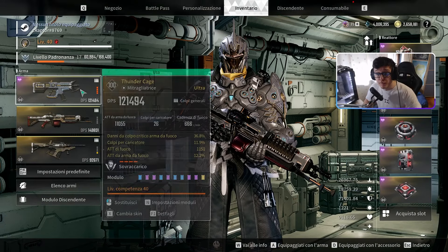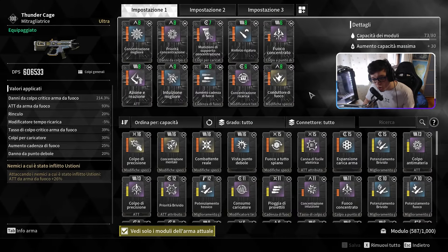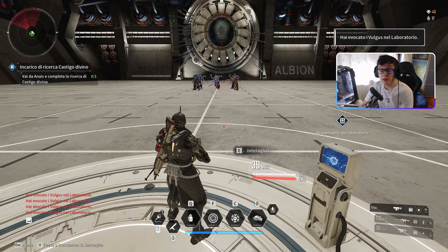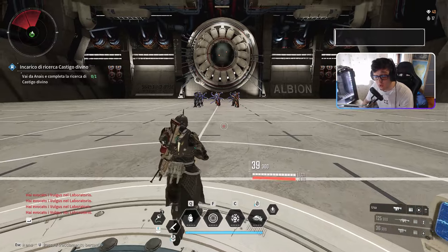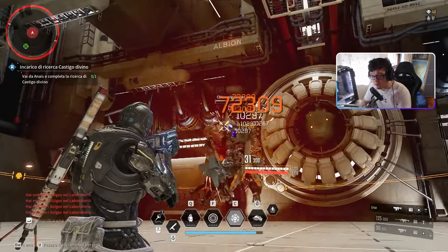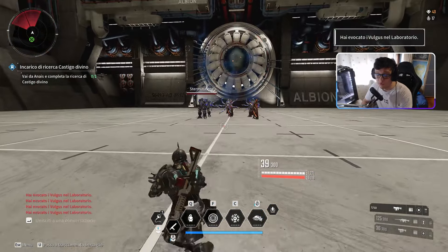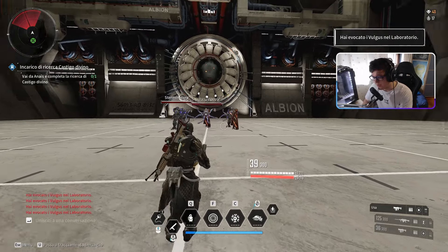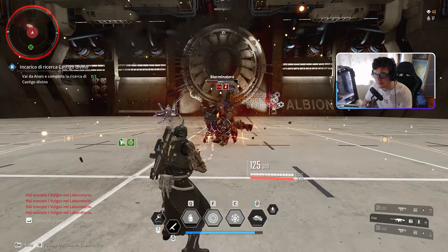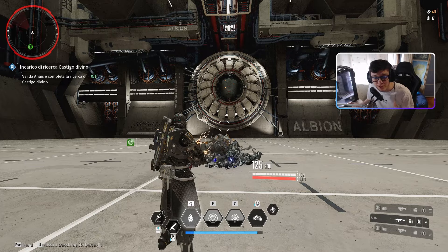Lato armi, il Thunder Cage è molto forte e io l'ho maxato al massimo. Essendo l'Epic un personaggio di fuoco, gioco il Thunder Cage con Conduttore di fuoco, così ha danni sempre aumentati. Con la terza abilità possiamo raggruppare tutti i mob, e ogni volta che ne ammazzeremo uno creeremo un'esplosione che farà danno ad area e li ammazzerà tutti insieme. Potete combinarlo con qualsiasi altra cosa: se tirate la granata e applicate la seconda abilità, anche solo la prima granata vi toglie più di un milione.